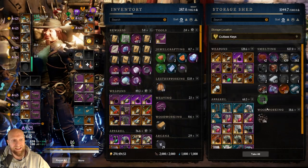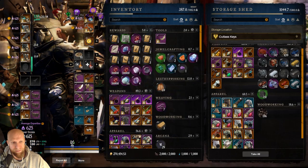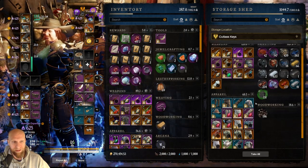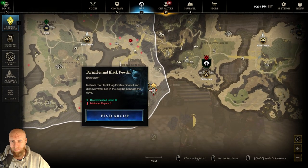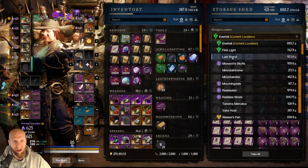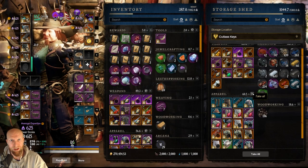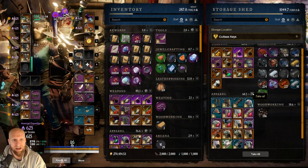So the next place we'll take a look at is Cutlass. This is very much like Brightwood, only with mining. I have all of my mining and smelting gear here — all of my smelter shoes, all of my mining stuff at the bottom — and then all of my raw materials for smelting are here in Cutlass. You'll also notice that I have a lot of weapons and gear here. That's because in Cutlass Keys there is an expedition — Barnacles and Black Powder — which is a Lost expedition. So I keep all of my Lost gear over here in Cutlass Keys, so whenever I go run that expedition, all of my gear is stored in the location where that expedition is located.